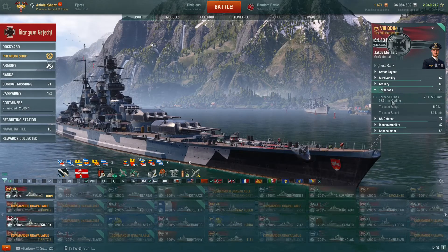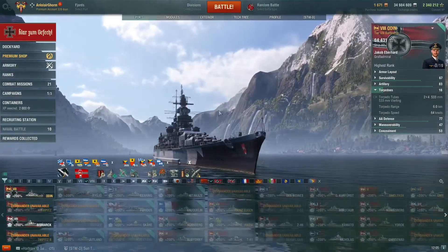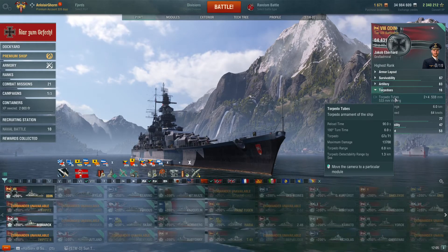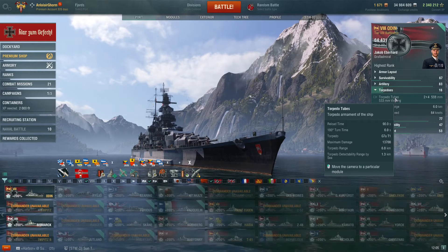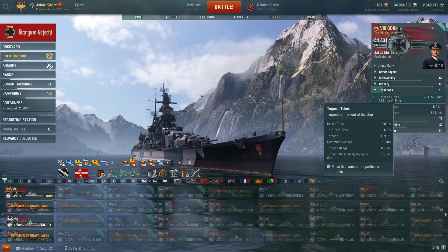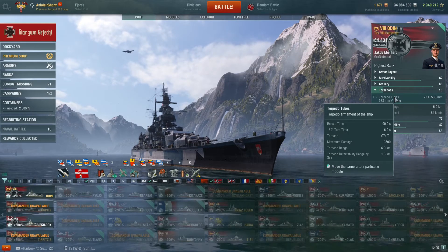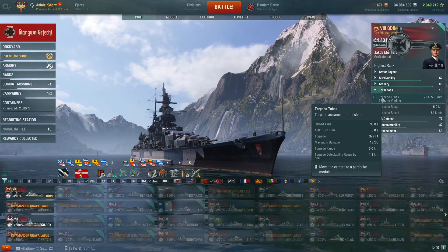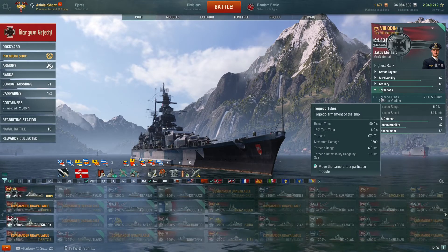Getting to her torpedoes — she has two quadruple launchers, rear wing-mounted similarly to the Graf Spee, with very good rear firing angles and fairly good forward firing angles. These are the same torpedoes as on the Tirpitz and German cruisers: 6 kilometer range, 90 second reload, 1.3km detection, 64 knots, and 13,700 alpha — quite low. A very nice thing to have in close-quarter ambush situations, and although I haven't had too many opportunities to land torpedoes playing more at range, when those situations occur it is very nice to have this capability.